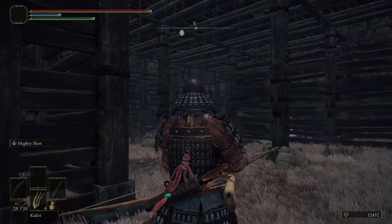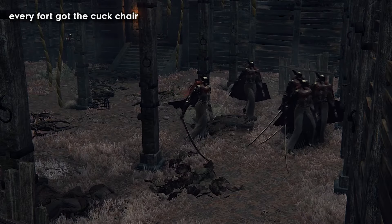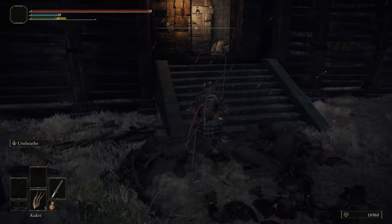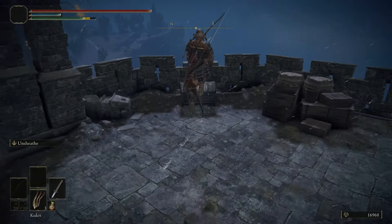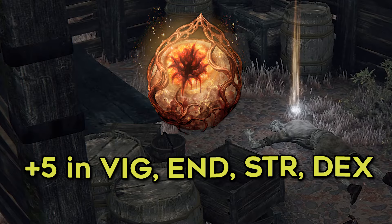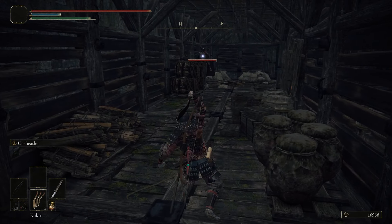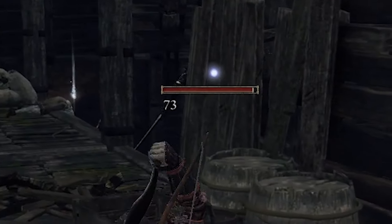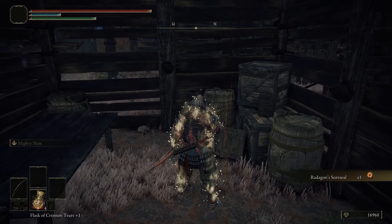Eventually I figured out the very obvious solution of throwing a Kukri on the back wall to group all but one Melania. This meant I only had to deal with the RNG from a single enemy, as I was far enough from the rest that they would slow walk towards me. This made getting up the ladder a lot more consistent. Radagon's Sore Seal was nearby and provided a massive increase in stats, so I went for it. I found that throwing a Kukri at the blocking Melania would make her dodge right and fall into the main room, then I grabbed the Sore Seal and memory of graced out.